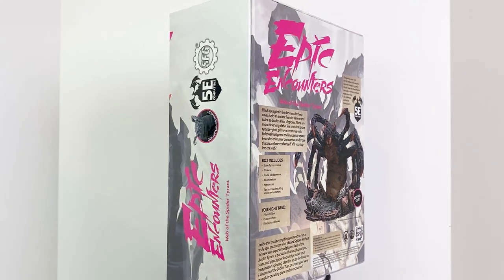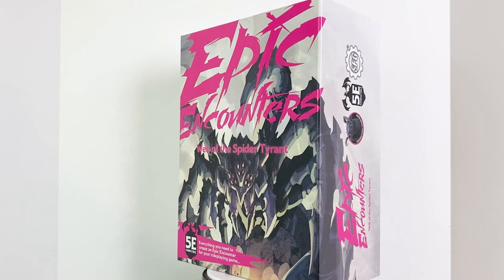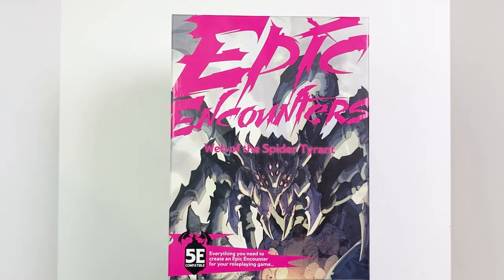I really should have known this was coming — giant spiders are a staple of D&D. Have you ever played in a long-term campaign that didn't involve making your way through a web-filled cavern with at least one big confrontation with an unreasonably large arachnid? These boss boxes usually offer me at least two things that I adore: the giant super detailed mini itself and the guide booklet, which helps me improve my encounters by expanding on the rules and abilities standard for 5e. So let's see what Web of the Spider Tyrant has to offer.